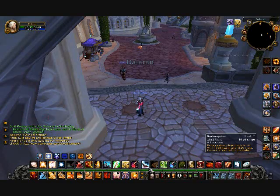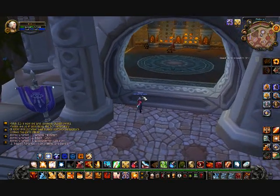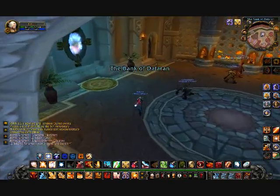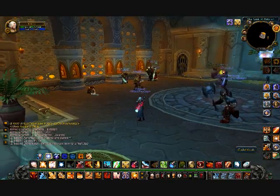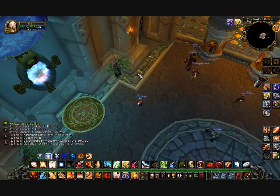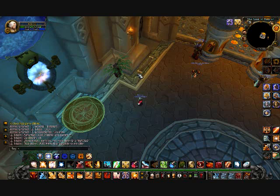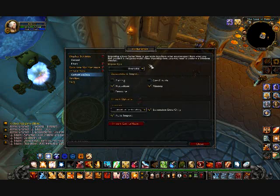We're in — let's go inside. First thing you need to do is type /gathermate, then go to Import Data. You'll see your GatherMate Data there.